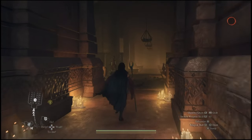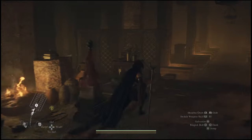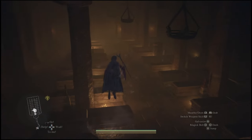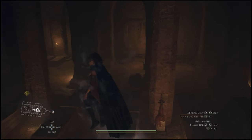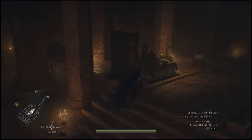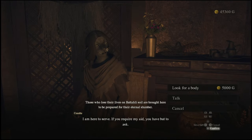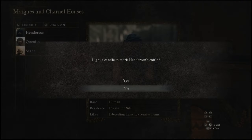Once you get into the Morgue, you're going to notice that there are all these coffins, but you can't actually interact with them at first. So what you will need to do is come back up to the front and speak to the person who is up there. Once speaking to her, she'll actually grant you access to the person you're looking for, but you will need about 5,000 gold.